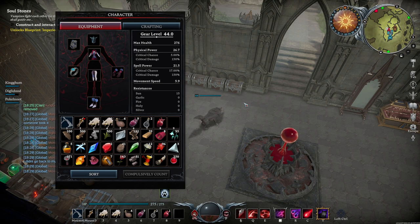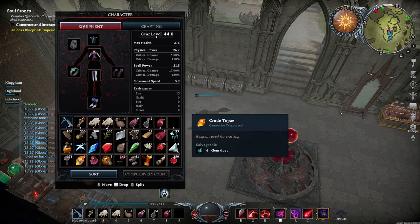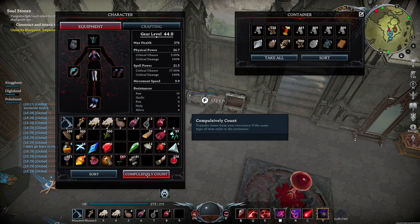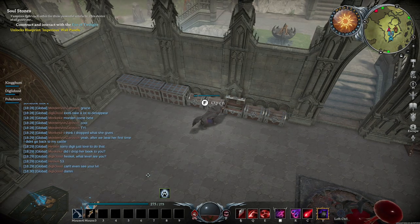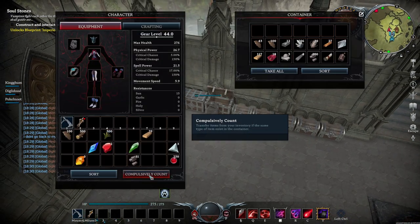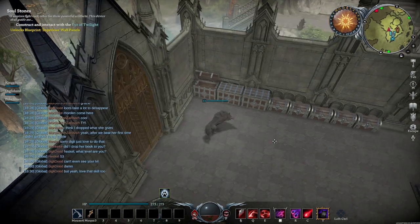One of the best tips in this guide: compulsive auto storage. Once you have a few chests set up with most of the unique items you will be collecting, you can quickly dump your inventory as seen on screen. You want to keep your mouse on the button and move along and double click F to interact with the next chest. Done — clean inventory.